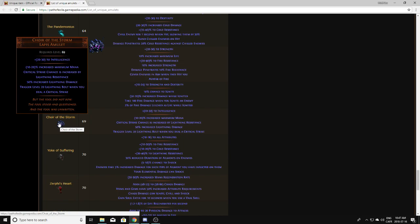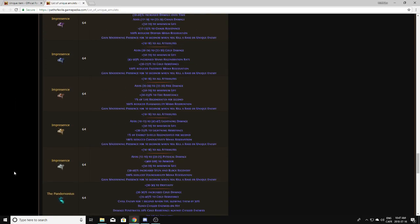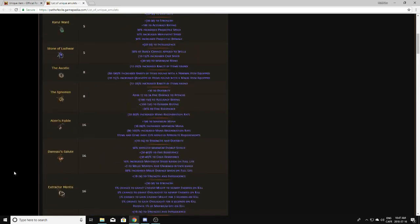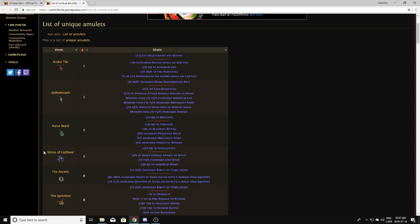Past leagues — at least the ones I played like Harbinger — these amulets were about 1 exalt each. Currently in Incursion they're over 3 exalts just because of the arc meta. Most uniques are going to keep a pretty stable price through leagues, at least the trashy ones. For example, Irukutiki — I don't pick this up and you shouldn't pick it up either.